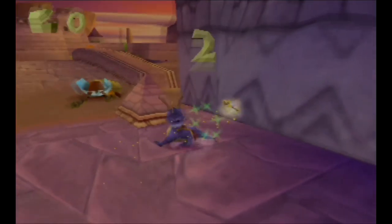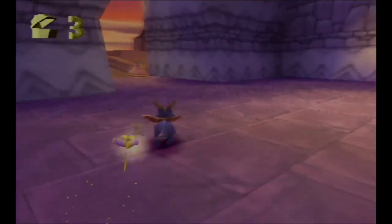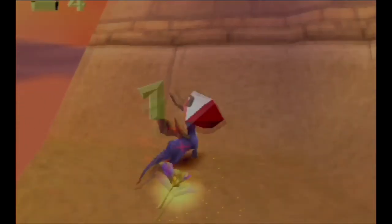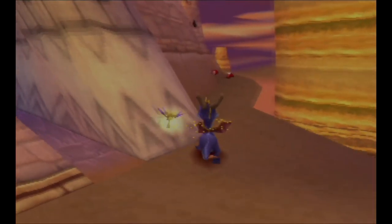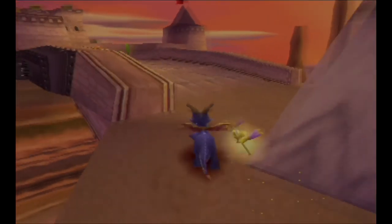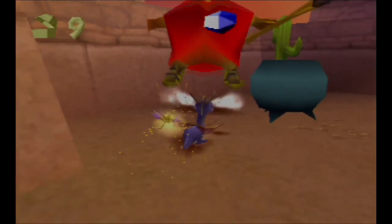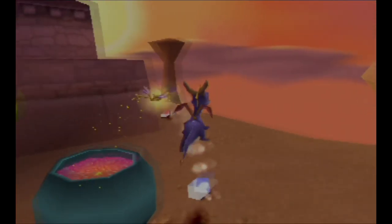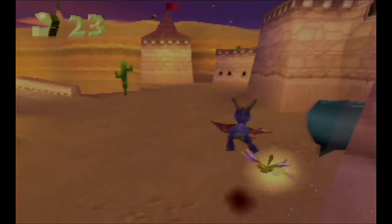Turns out that Spyro can't actually fire-breath metal, which is kind of lame but I suppose it makes some sense. There are some gems around the side of this place and some towards the back — it took me a while to find those. Right here, make sure you flame these pots otherwise you're missing out on some gems.